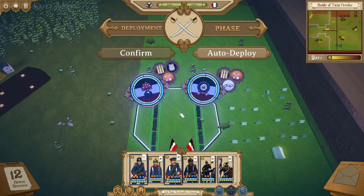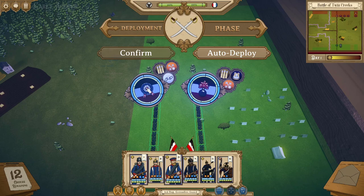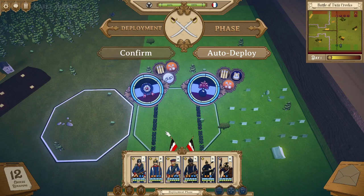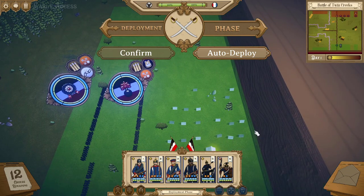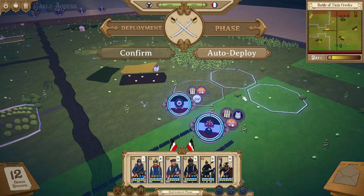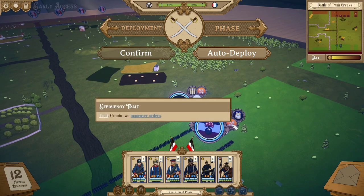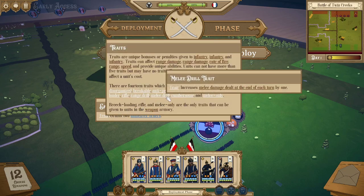You can also swap the front lines. Down at the bottom, there's a 'cycle reserves' button. This is a maneuver order that swaps the front line and reserve. Clicking it puts the militia in front if you want them to absorb the damage. That tooltip system appears throughout the battle — you can hover over traits attached to units, like the efficiency trait, to read what they do.